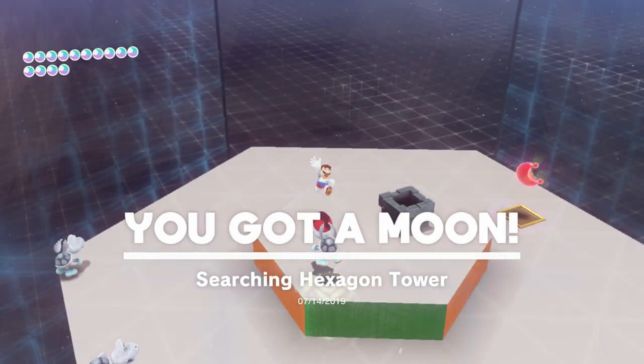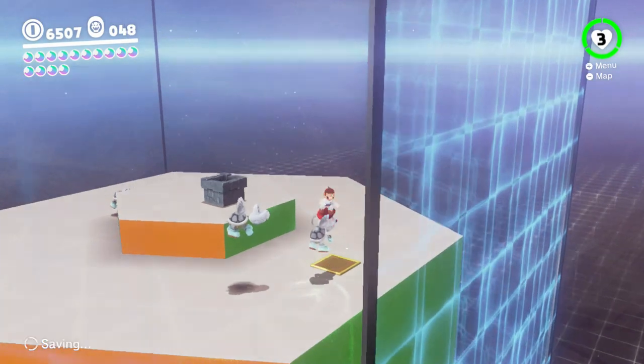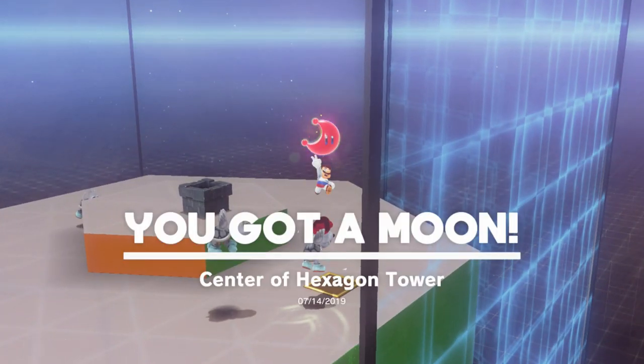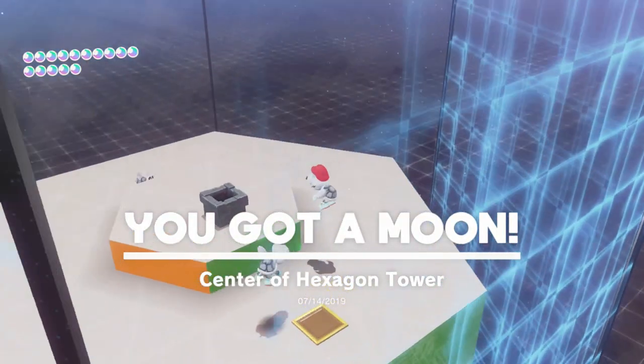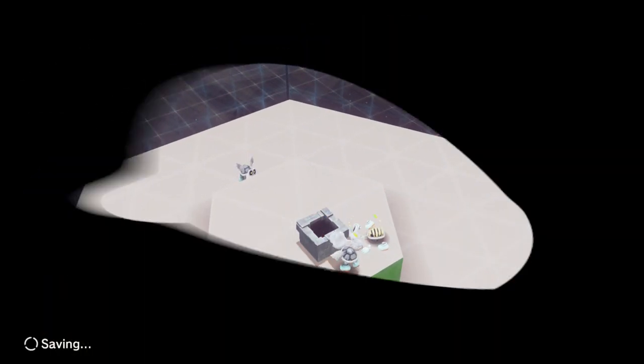Oh wait, something very low! Oh I touched the ground — dang it. Oh there's the key! So it wasn't anything block-related, it was just something low-related. And I guess if it's not gonna punish me for touching the ground I could just fly right up to the top. Look at that, I guess you can! So this one was for the moon shards — Searching Hexagon Tower. And this was for the key — Center of Hexagon Tower.